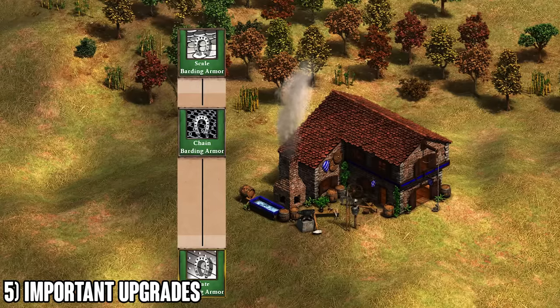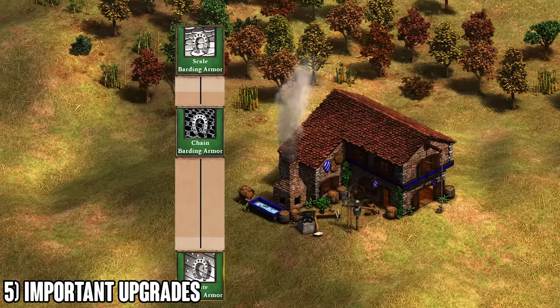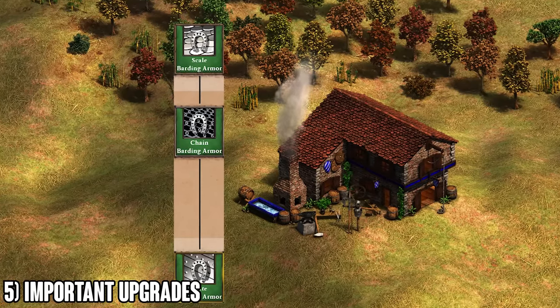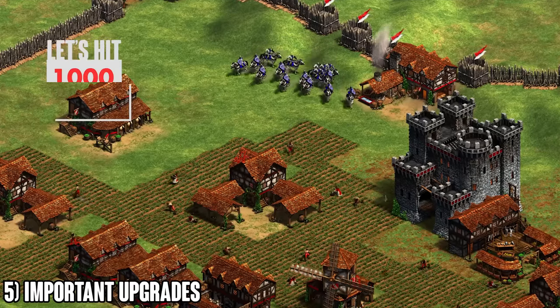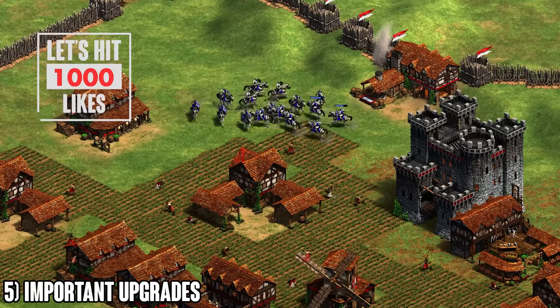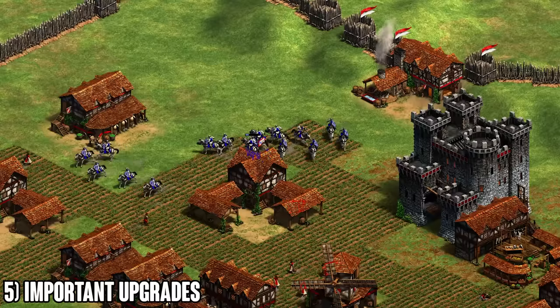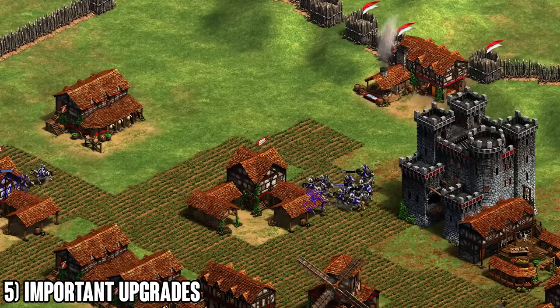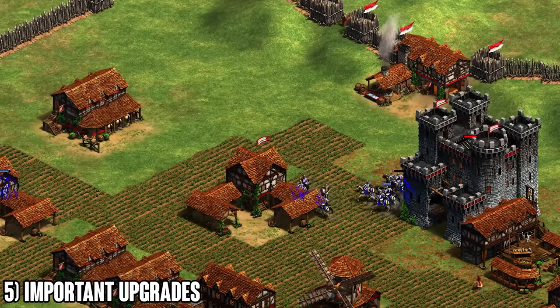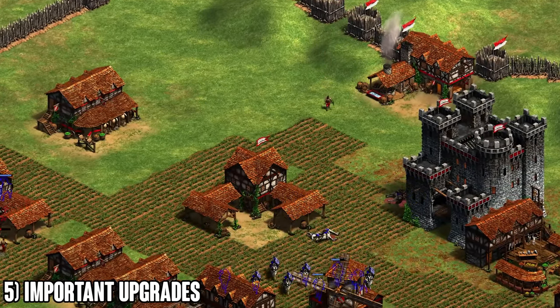Getting armor upgrades is much better than attack upgrades for cavalry, especially against archers. Even if your opponent has no ranged army whatsoever, their town center, towers, and castle all shoot arrows. Any defensive structure will do a lot of damage to you if you don't have pierce armor, so prioritize armor upgrades from the blacksmith over attack upgrades.